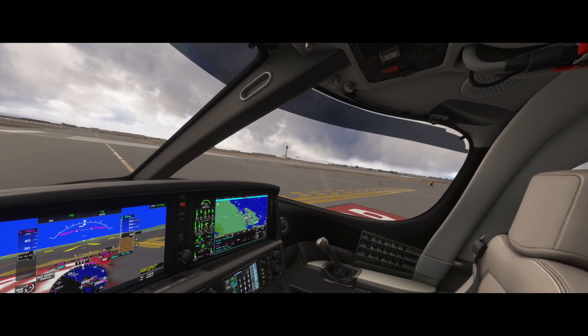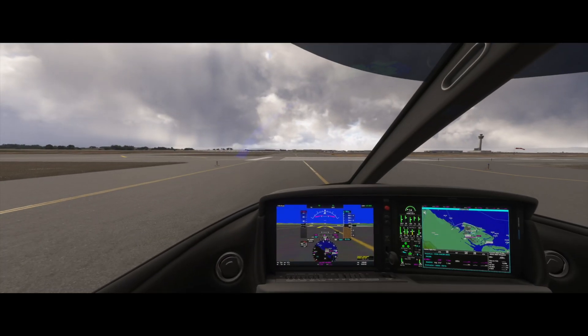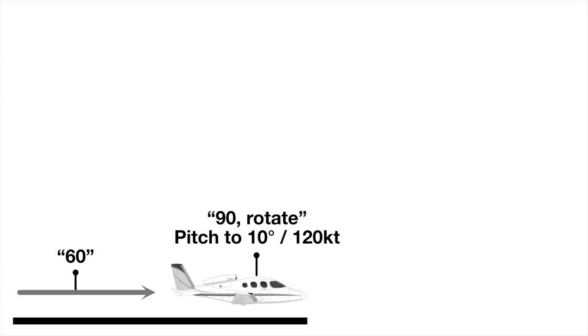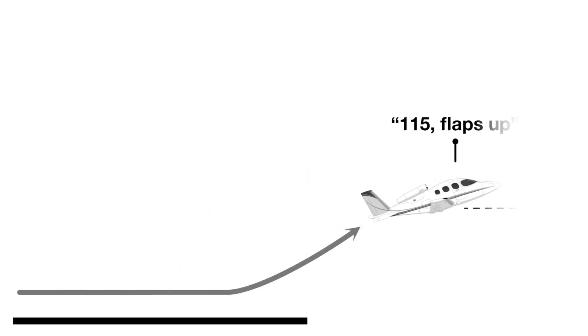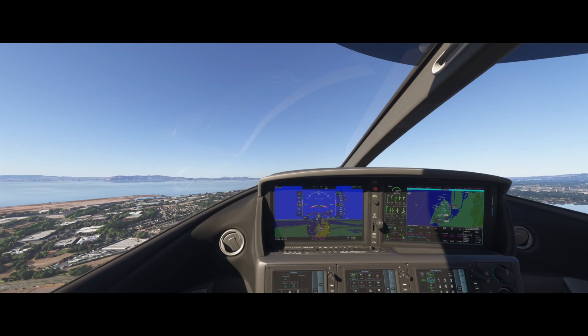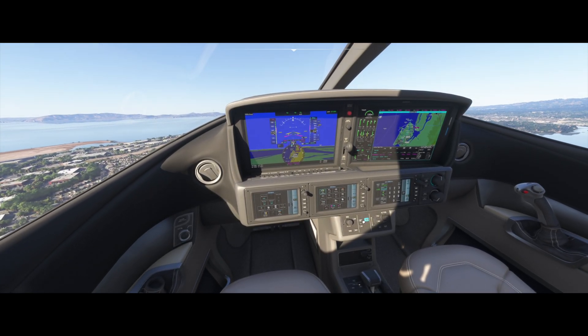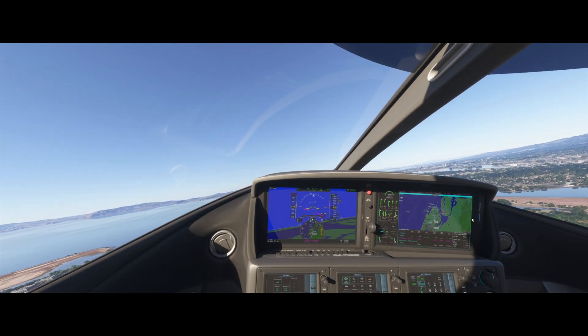Putting this all together, I now have some new takeoff procedures, different from what I discussed in previous videos. Rotate at 90 knots and pitch the nose up for 120 knots, ignoring the flight director. Bring the gear up with positive rate of climb. Bring the flaps up at 115 knots. At 600 feet, call CAPS available, touch the CAPS handle, and then activate the autopilot. The autopilot will begin pitching for 165 knots and will reduce thrust to MCT. In FS 2024, you also have to activate the lateral and vertical modes you want; in the real jet, you can arm all that up on the ground before takeoff.